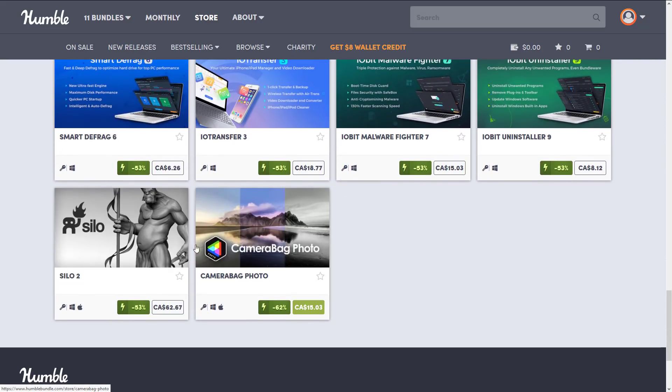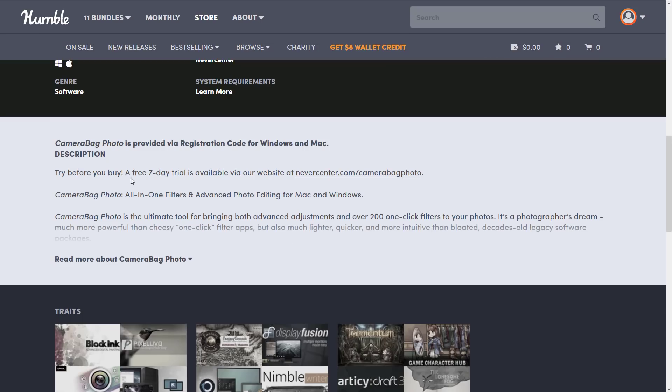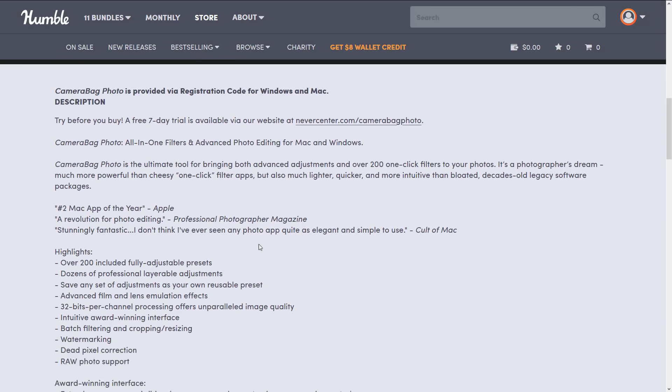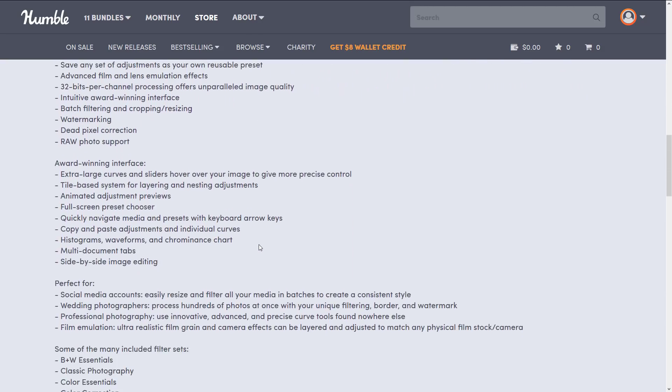There's also Camera Bag Pro, which is quite popular and has a free trial. It's more for photo editing adjustments — a very simplified version of Photoshop — so it's not really relevant to game development and not normally the kind of stuff we're dealing with here.